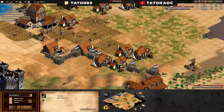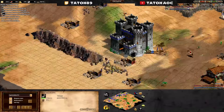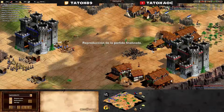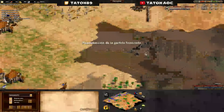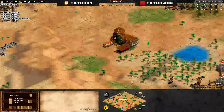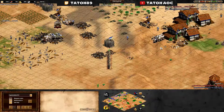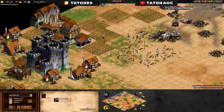The same applies with siege: if he had three or four rams and you only had one siege workshop you can't out-ram him — you'll always have less. What you have to do is create the counter: make some mangonels to destroy his rams, and then start bumping them with more siege workshops.